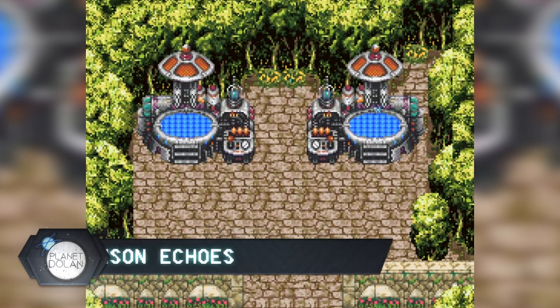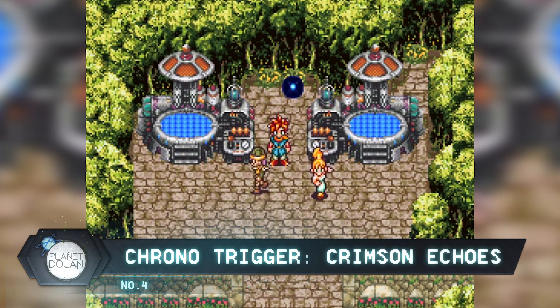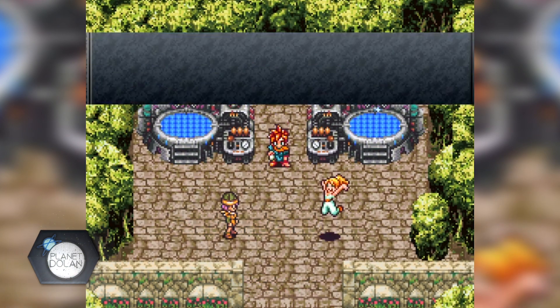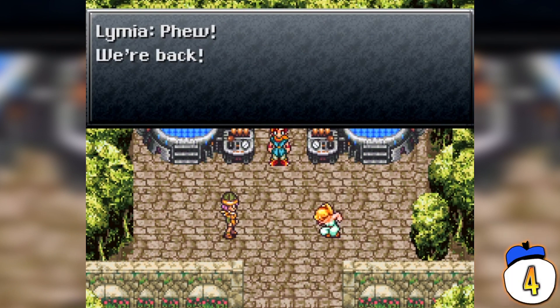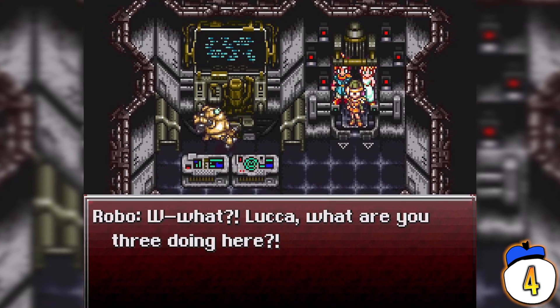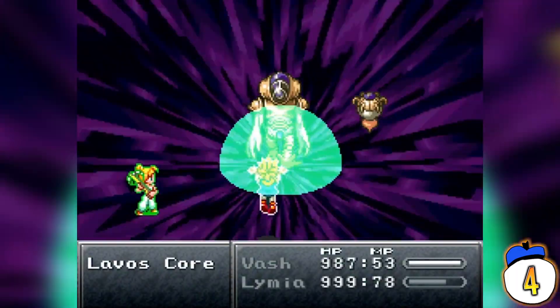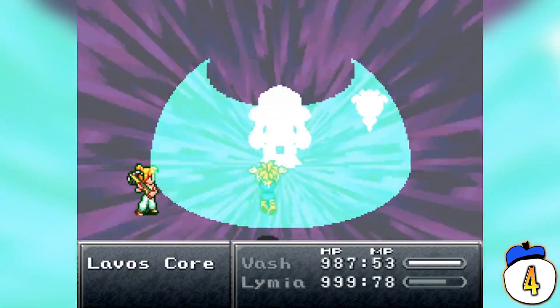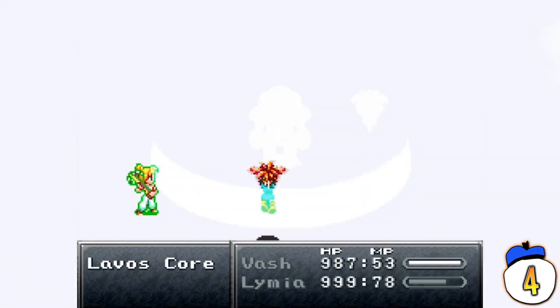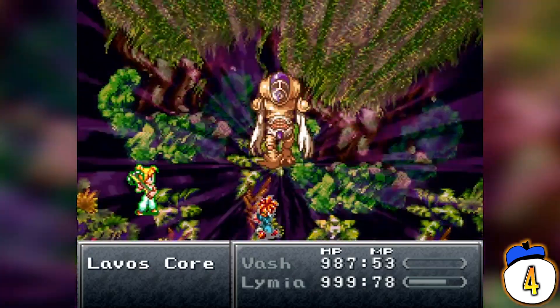Number 4: Chrono Trigger Crimson Echoes. Intended to fill in some of the gaps between Chrono Trigger and its sort-of sequel Chrono Cross, Crimson Echoes is the only game on this list to have received an actual cease and desist order. It was built as a redesign of Chrono Trigger that picks up the story where the original left off and was supposed to run for about 35 hours of gameplay — longer even than the original game. Sadly, the cease and desist order halted development, but it is now available only in a mostly finished state.